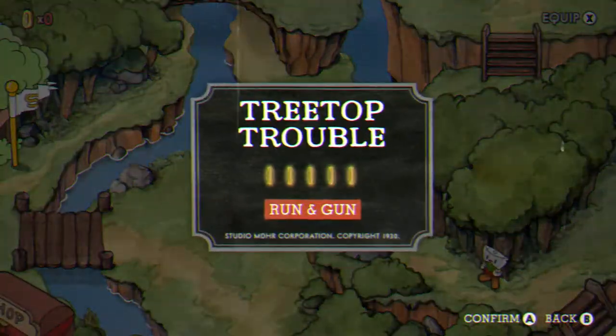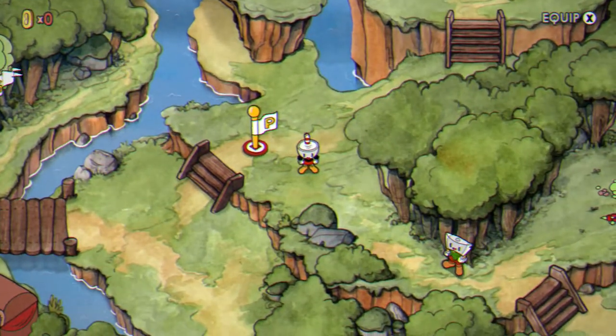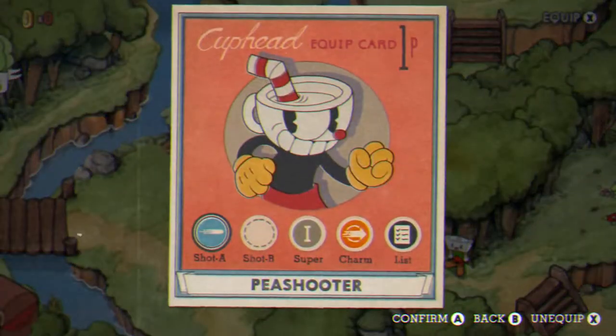Hello, today I'll be trying to beat Treetop Trouble in Cuphead. This is not a coin location guide, this is just a how-to-beat Treetop Trouble guide. I'll be making a separate video on the coin locations in Cuphead. The setup for this one is P-Shooter, Super R1, and Smoke Bomb.